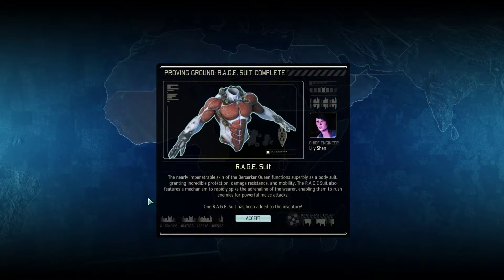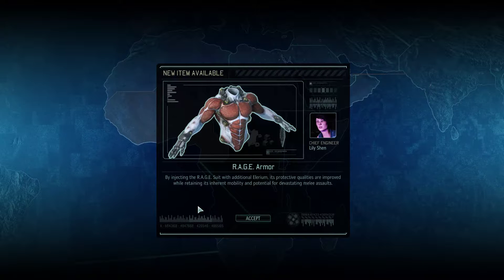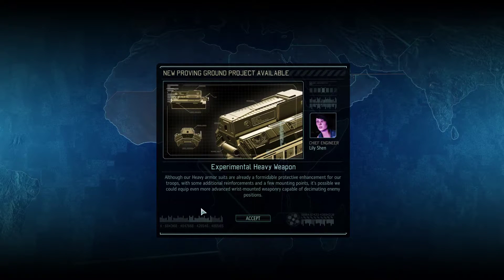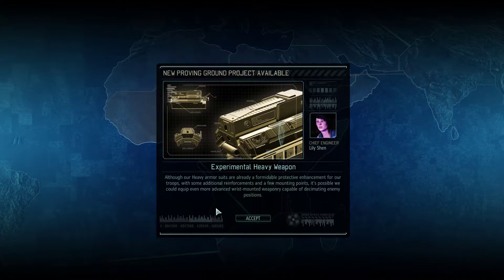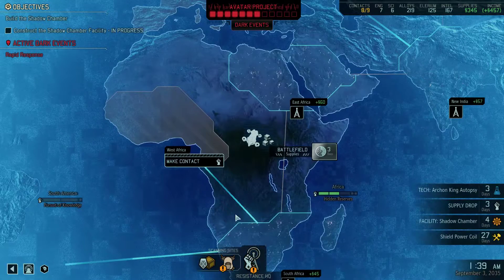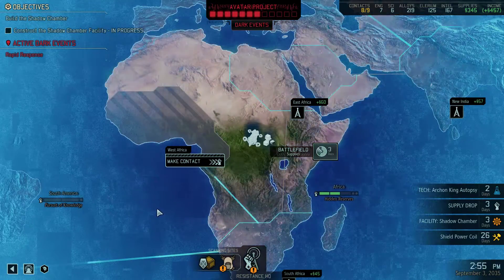Rage suit complete. The nearly impenetrable skin of the Berserker Queen functions superbly as a bodysuit, granting incredible protection, damage resistance, and mobility. The rage suit also features a mechanism to rapidly spike the adrenaline of the wearer, enabling them to rush enemies for powerful melee attacks. One rage suit added to inventory. New item available: rage armor — by injecting the rage suit with additional illyrium, its protective qualities are improved while retaining mobility and potential for devastating melee assaults. Experimental heavy weapon also available — could equip even more advanced wrist-mounted weaponry. My English pet peeve on 'decimate' aside, moving on.